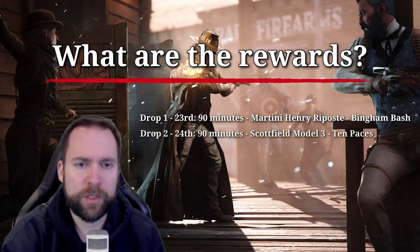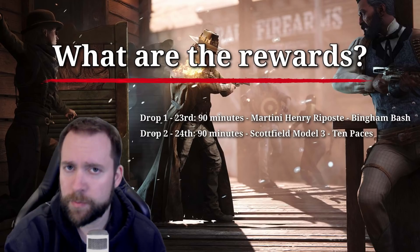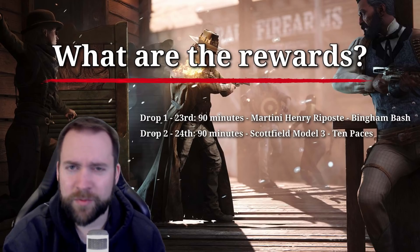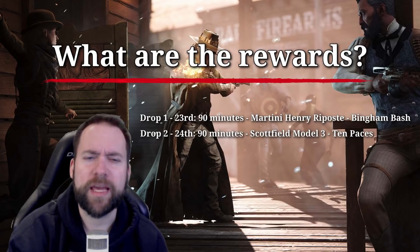The second drop will be the 24th, for 90 minutes again. You get the Scottfield Model 3, 10 Paces. Keep in mind I'm going to show you pictures at the end. But this is a regular Scottfield — I'm a little bit like, why not the Swift? But hey, I'm going to take it.